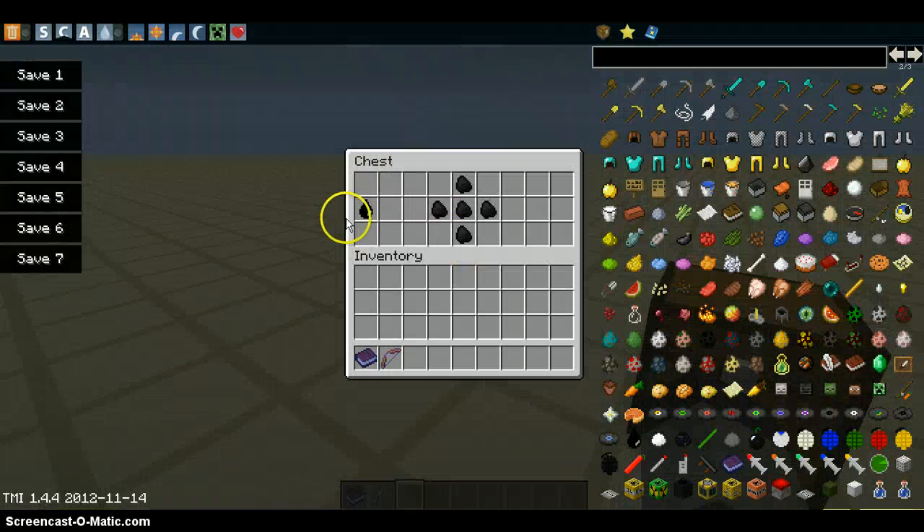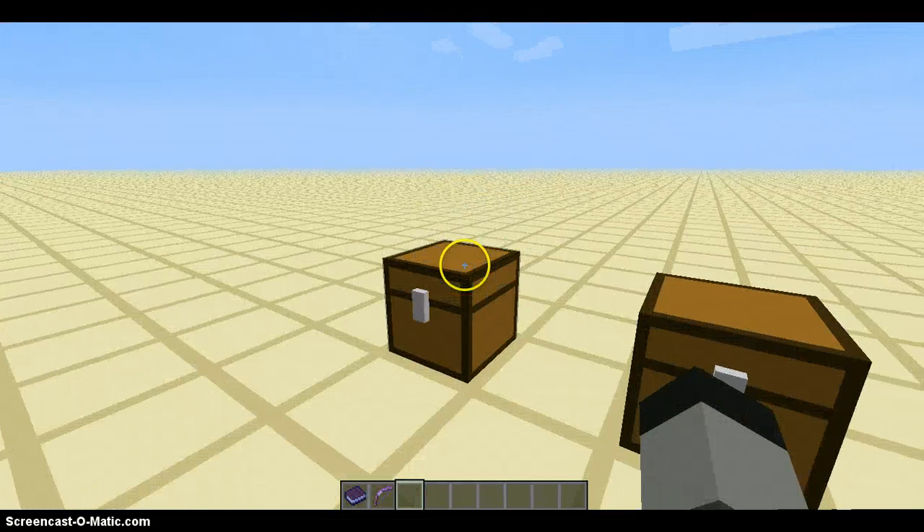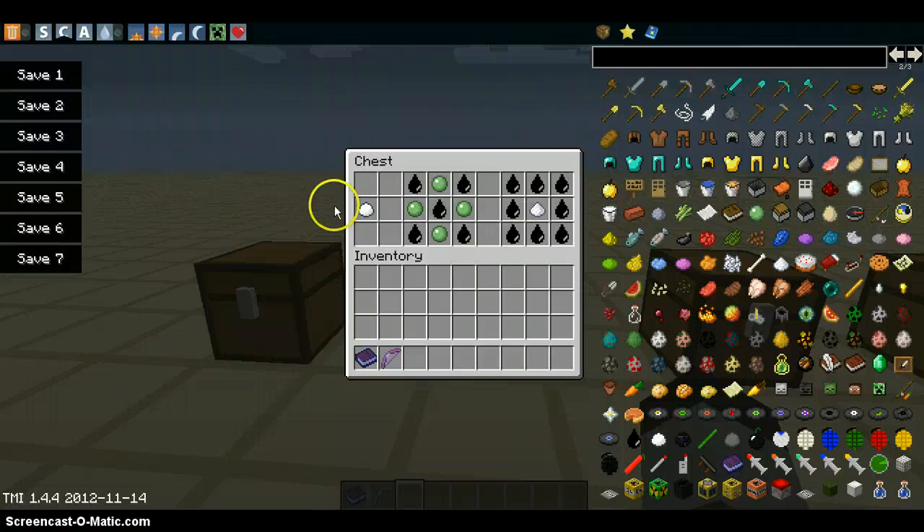Now here we have the oil, and it's built like this. And here we have plastic. You need plastic to make these cords, like the timers. There's two ways to build this: oil around with sugar in the middle, or oil in the corners in the middle.